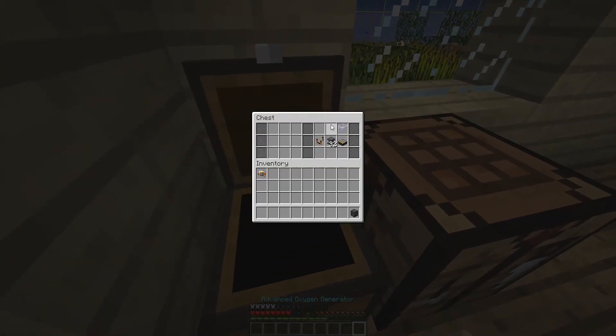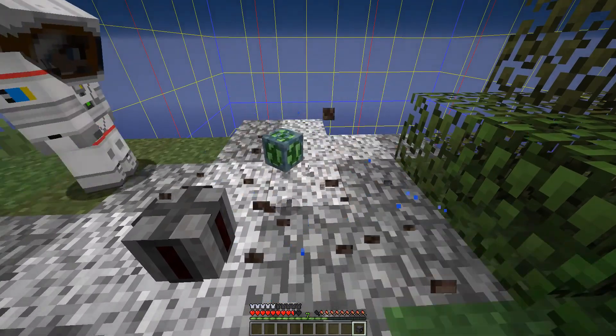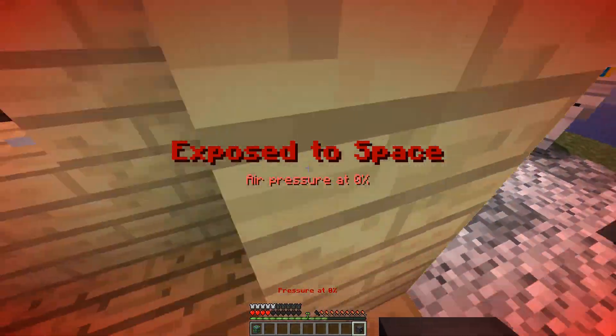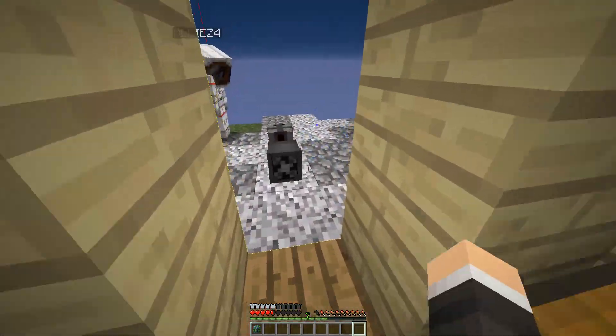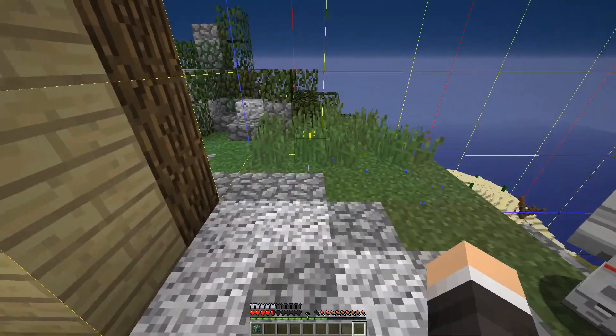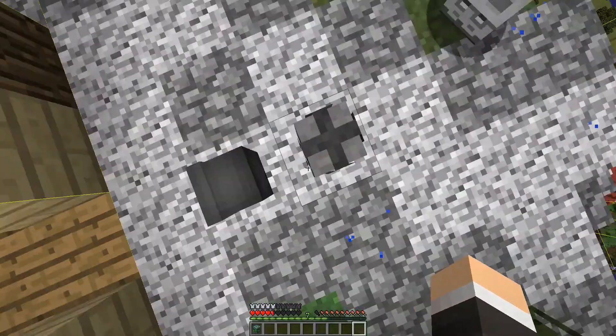Next up, we have the advanced oxygen generator. So we're going to break this up and place this one down. Pretty much it's the same thing, except this one's a little bit more expensive. It's eight blocks above, eight blocks below.